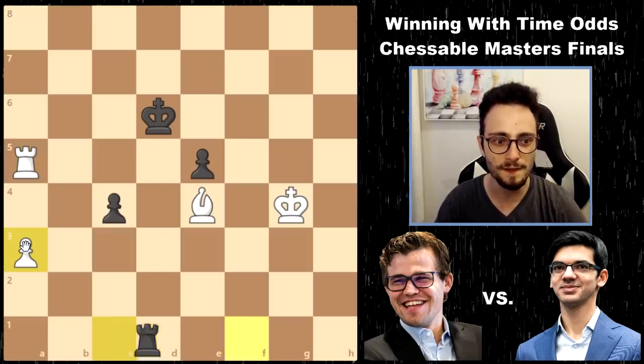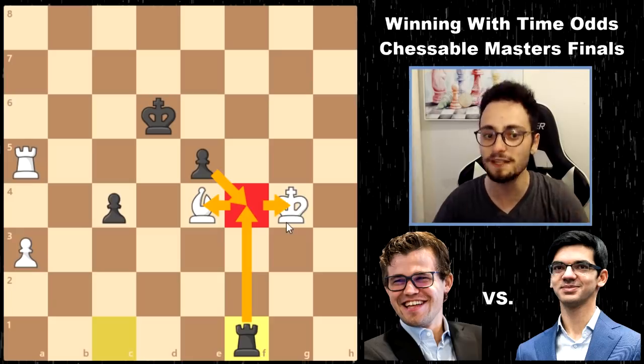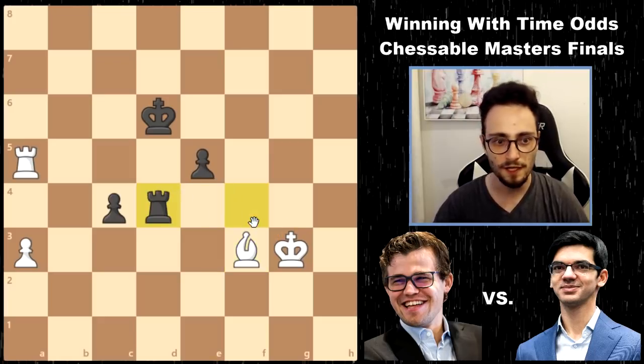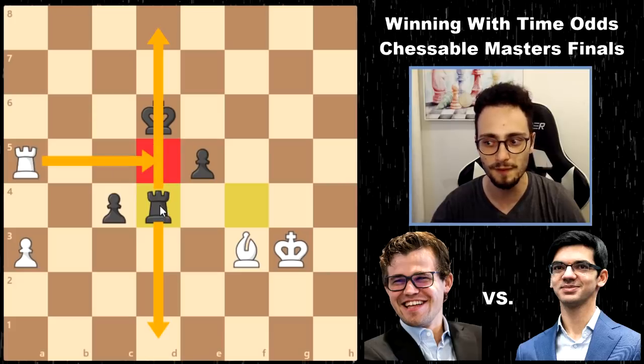Rook c1, Rook a5 cutting off the king. Rook f1 - there are always threats, and even in the endgame there's still some tactics. King g3 to avoid. Rook f4, Bishop f3. And now instead of e4, which would hang a rook, Anish centralizes. The rook now cuts everything off. Rook d5 is not a problem anymore, and this pawn is about to promote.